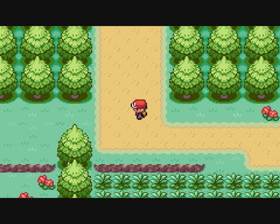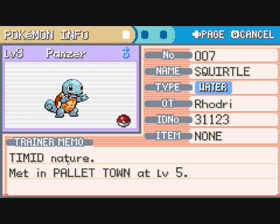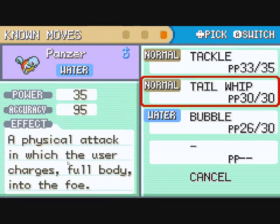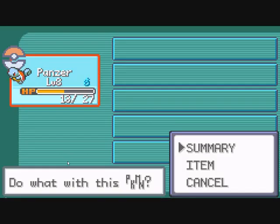After a little bit of leveling up, you can see Panzer is now level eight. Off camera, he learned Bubble, which is a Water-type move. I'll get into STAB bonuses shortly — Bubble also has a 10% chance of lowering the opponent's speed stat, which can make you slightly faster than them.